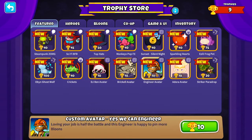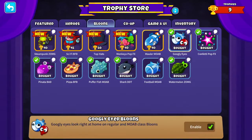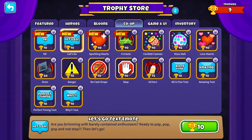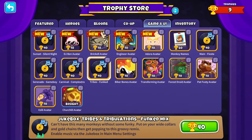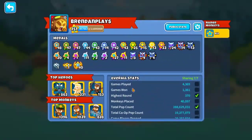There's a Ben avatar and a lot of other avatars. Striker Jones now comes down in a parachute. There's a confetti animation but now monkeys pop out instead. I might actually get that one.